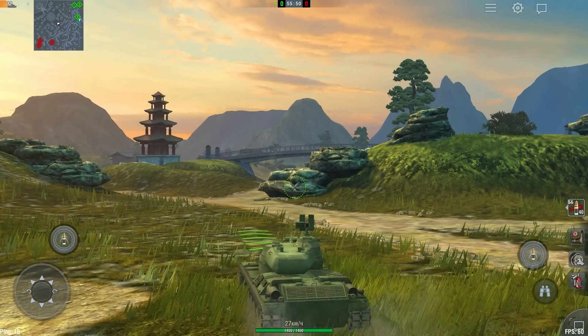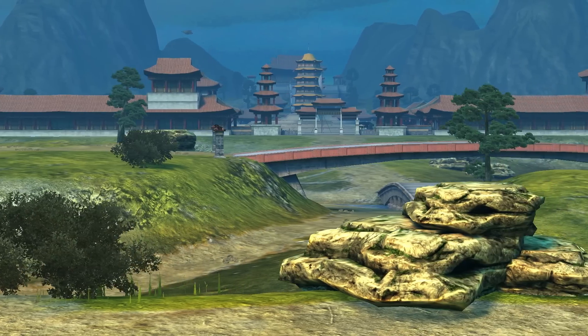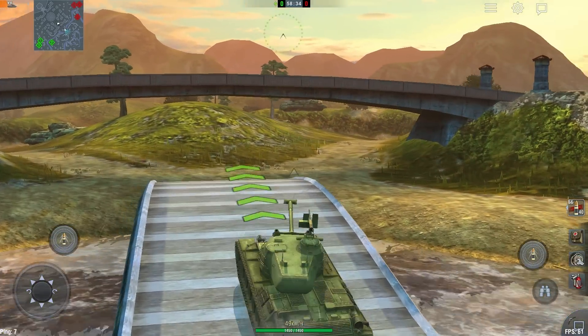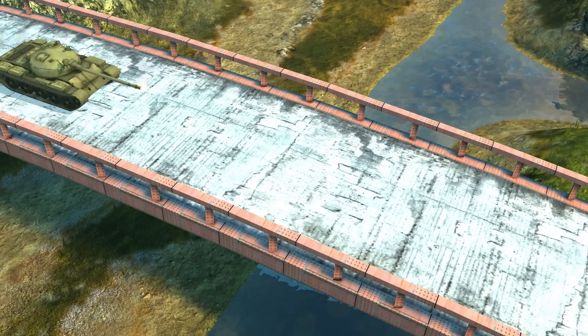Maps get reworked and improved with each update. This time it was the Lost Temple map, which has been completely revamped. A wall of houses appeared in the town to defend against fire from the valley. The terrain has changed, new bridges and convenient passages were added, and the time needed to capture the base has increased from 80 seconds to 100. Gameplay will now be more dynamic than ever.